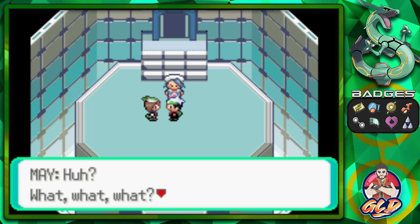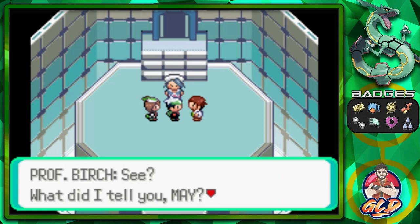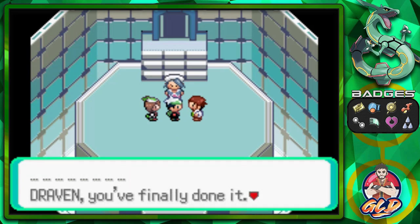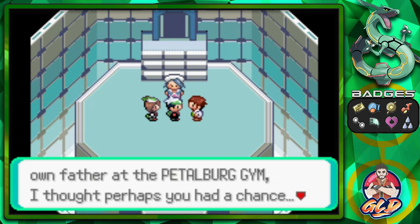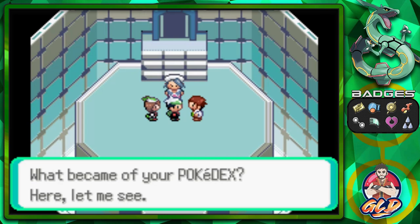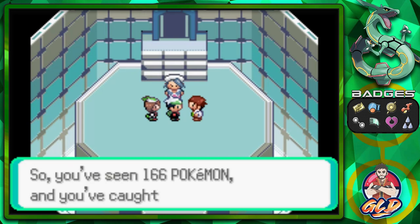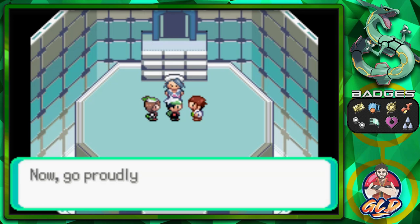May says: 'Draven — could it be that it's already over?' Yes it is! May tells us she told us we didn't need to worry. Then Professor Birch checks our Pokedex: we've seen 166 Pokemon and caught 120. He says we should trade with others to get more, and congratulates us — heading into the final room as the new Champion!